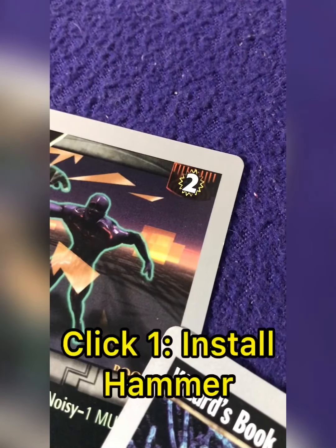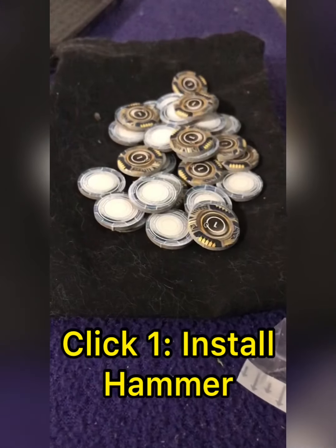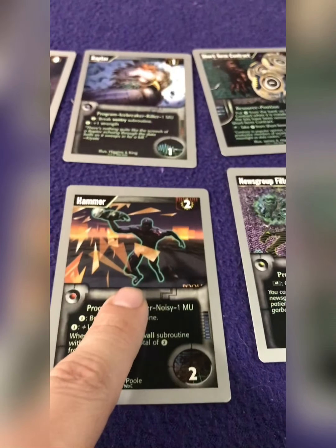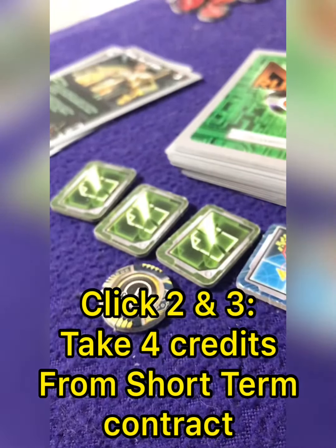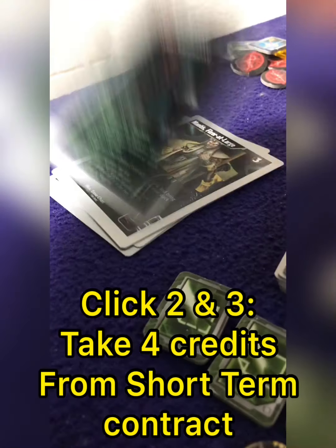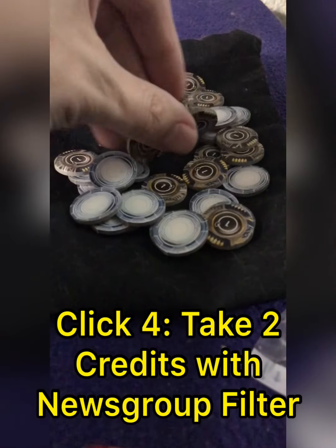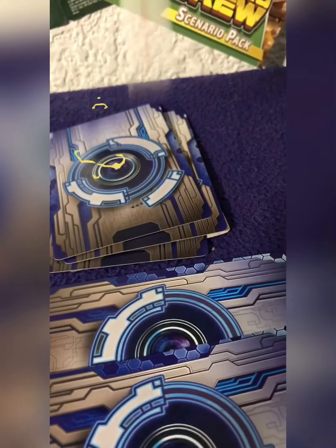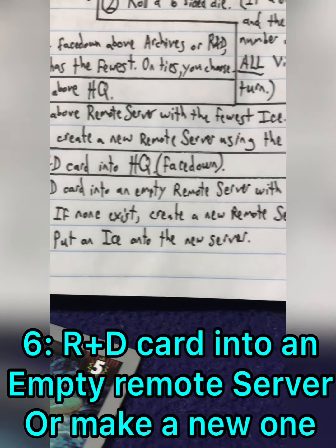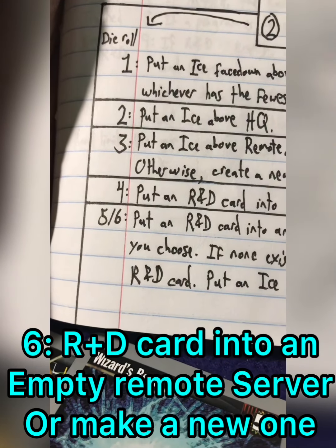For my first click, I'll be playing Hammer — I flip my token, spend two credits to the bank, and play the card into my rig. For the next two clicks, I grab all the credits off the short-term contract and discard it. For my last click, I grab two more credits using the News Group Filter. The corporation adds another token to the remote server and rolls a six, which has them place one R&D card into an empty remote server. If none exist, they create one — placing one card from R&D into the server and then placing ICE to protect it.